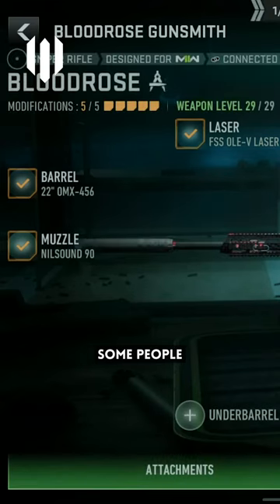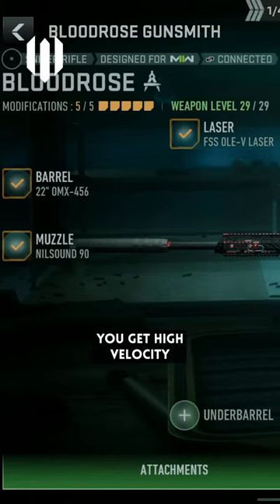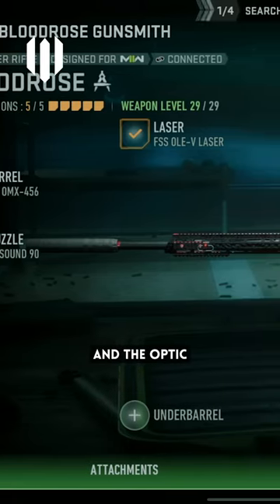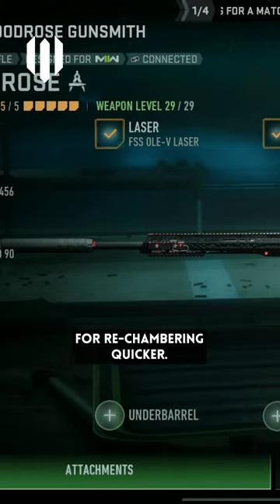Let me show you the loadout again. Some people are saying that this isn't the best build, but I think this is the best build. You get high velocity from the Nilsound 90 in the barrel, you get ADS from the laser and the optic, and the Cronin smooth bolt for rechambering quicker.